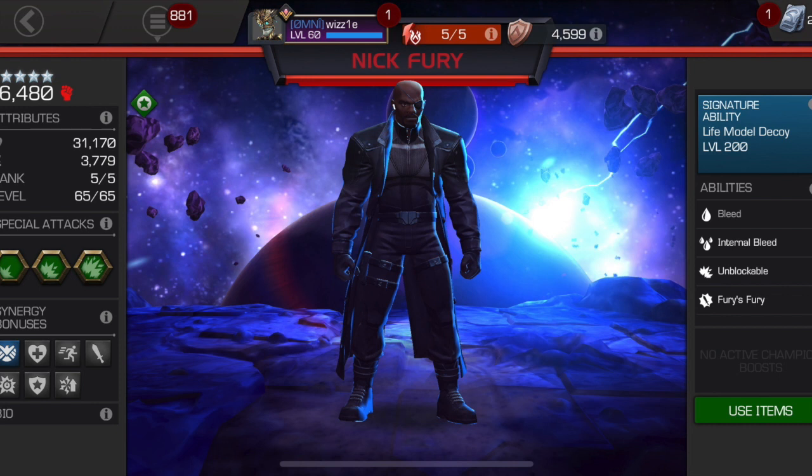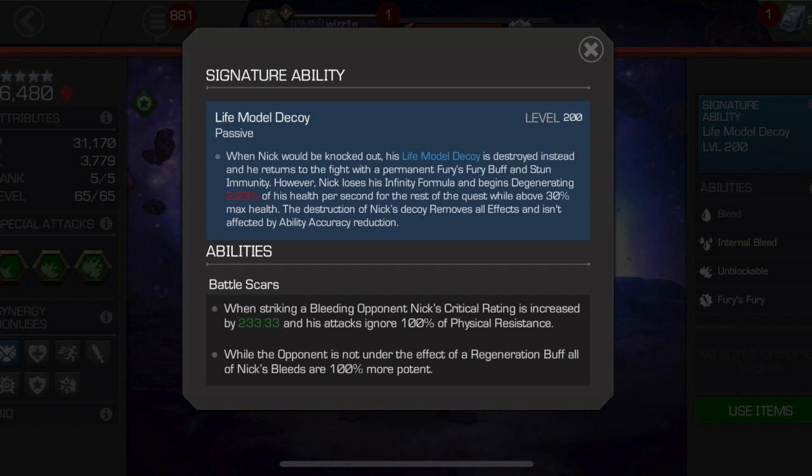A little bit about my background with Nick Fury: I took this champion to rank 5 before I even duped him, and I never looked back. I fell in love with his core mechanics. I'm going to go over some of his strengths, his weaknesses, where you might be able to use him, and how it looks. I'll start with his SIG ability and explain why it's so powerful.